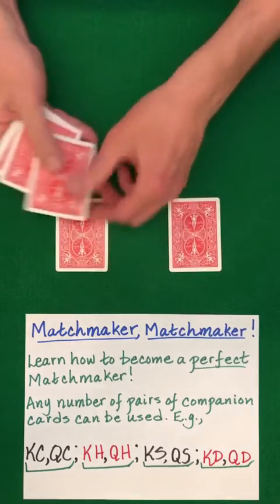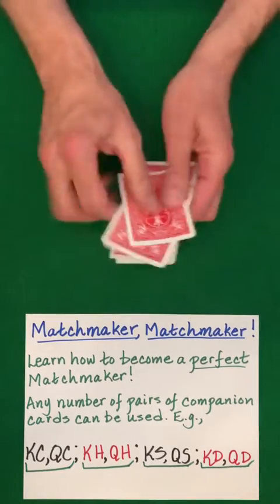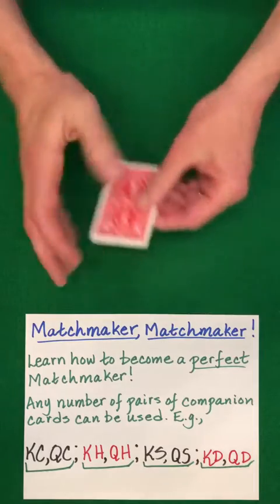Then split the cards in half by performing an LR shuffle with random stacking. You can perform as many of those as you like.